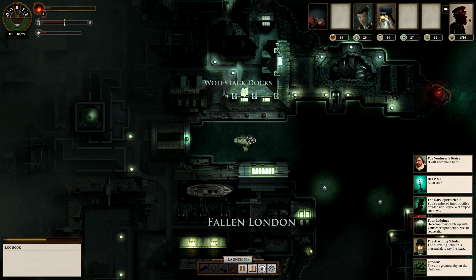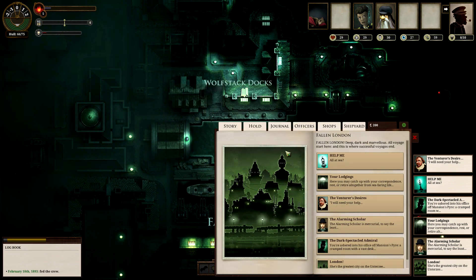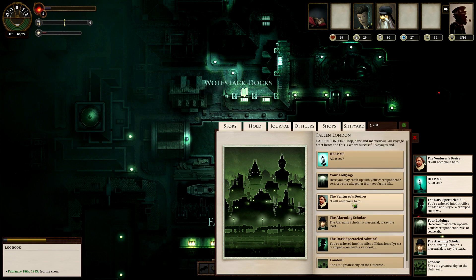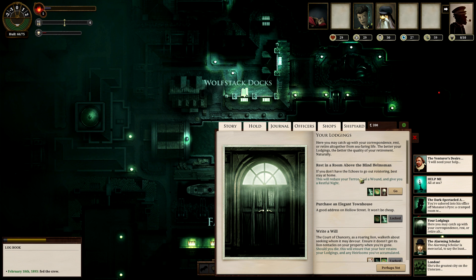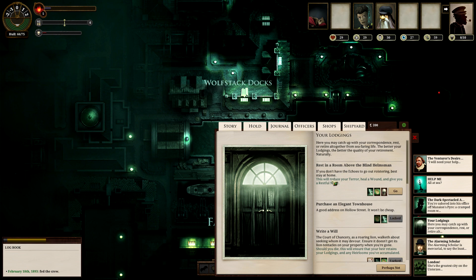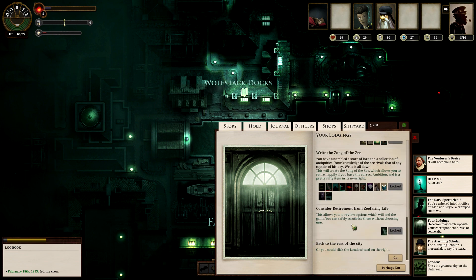Welcome to Fallen London — I am docked at the titular city. I can open up my gazetteer and look at the various stories that are available. Right now I have 200 echoes, which is money. I can do various things: I have lodgings — a blind helmsman room — and I can sleep there which helps reduce terror. It costs some money and gives various benefits. There are other stories I can eventually do — a lot of these involve completing the game.